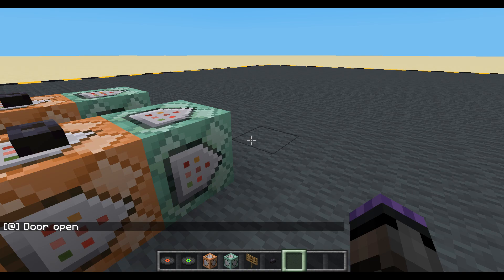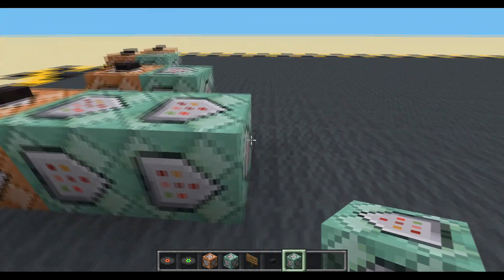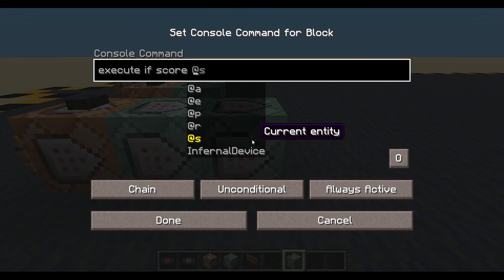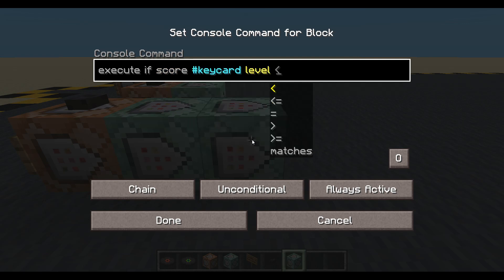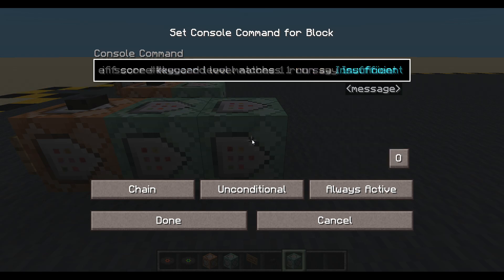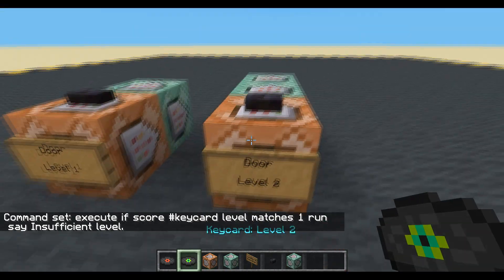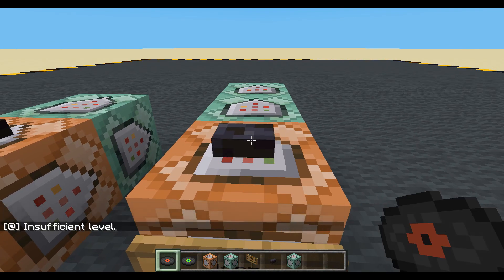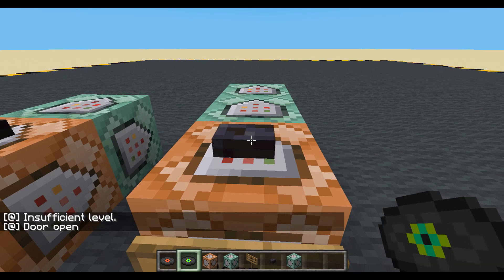Let's add some extra bits on there. We'll put this on the end and we will say: execute if score, fake player we call key card, level matches one - because only one is lower than two - matches one, run, say, insufficient level. Done. So now if we hit it with any item - nothing. Hand - nothing. Level one - insufficient level. So it knows it's a key card, insufficient level. And level two - door open. Nice.